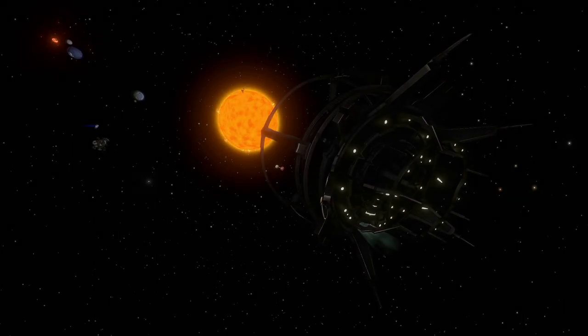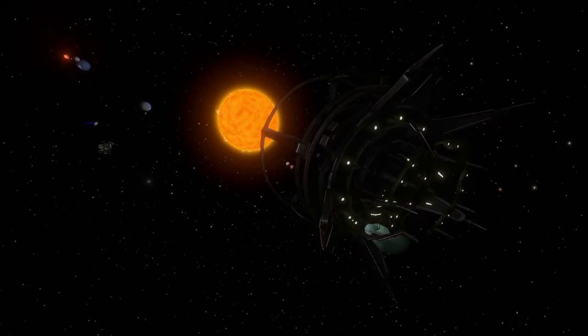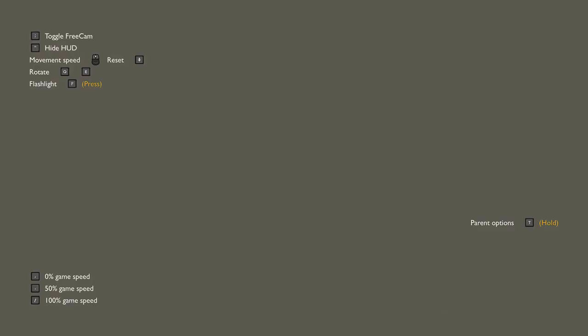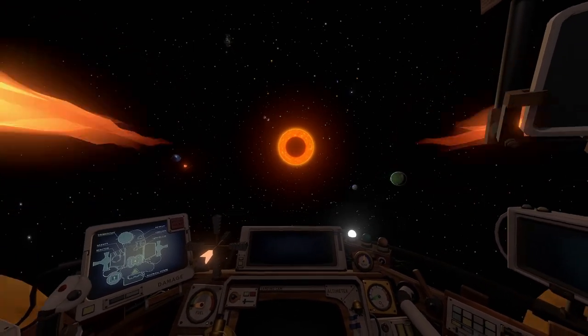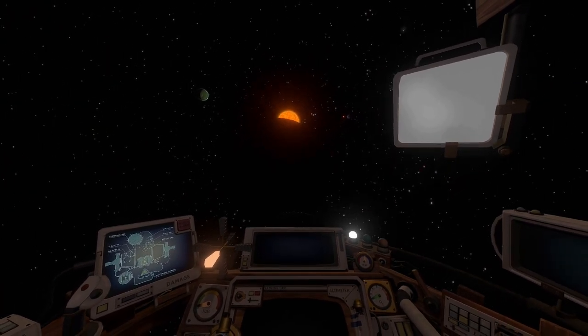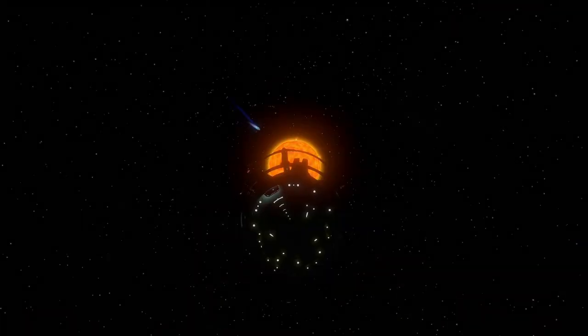I thought it was interesting to see how these two very different locations — a cloaked space station and a pocket dimension — both ended up looking so similar in the game as dark spheres capable of blocking out the sun, even when one of the two isn't even meant to exist in the actual game world. If you want to see more videos like this, consider liking and subscribing. I'll probably make one on the quantum moon next — it's kind of interesting how they handle it when it's at its sixth location.